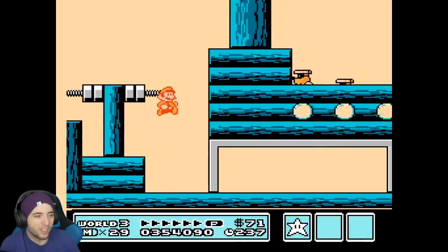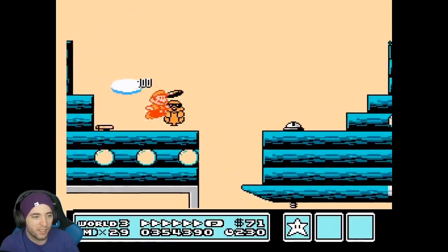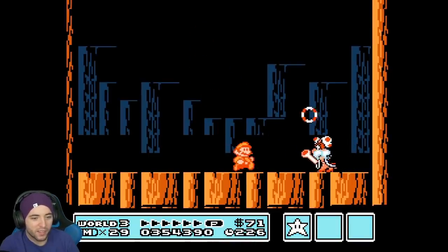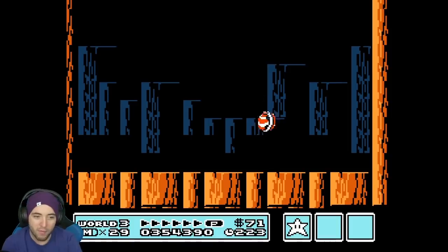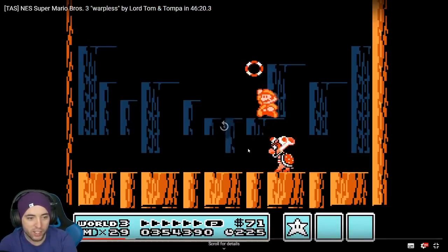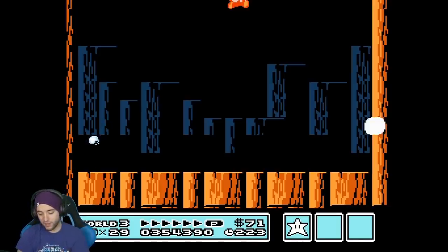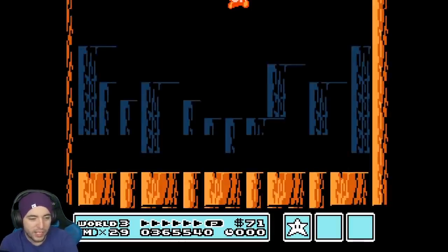Swag wall jumps going through — oh, that p-speed thing, is he going to do a clip to save time? Yeah, right on — that's pretty cool. Remember how the floor is lower here so you can't do the off-screen wand grab without getting a boost off the enemy? Right there — get the boost and then jump. Pretty cool.